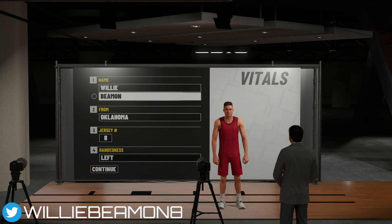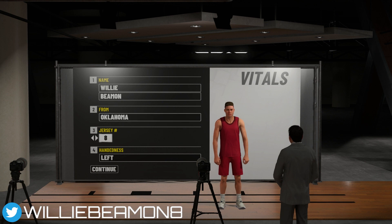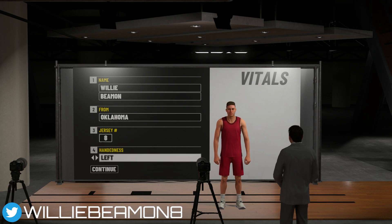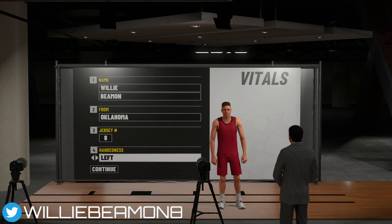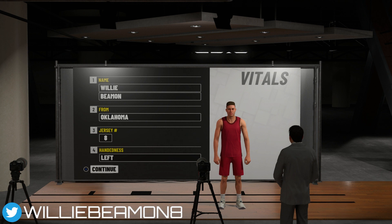The first screen is going to be your vitals. None of this really matters for your my player — you can make it whatever you want: your first and last name, where you're from, your jersey number. Your handedness sort of matters; you can make this left-handed or right-handed. This is essentially the hand that you shoot with, but as far as gameplay it's not really going to matter, so just pick the one you want.